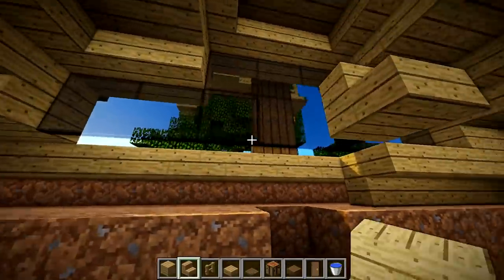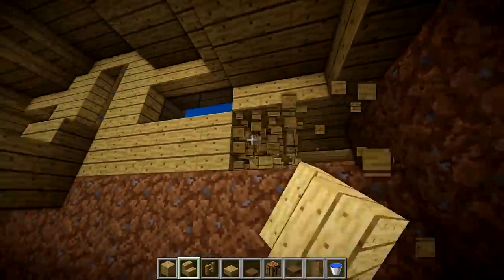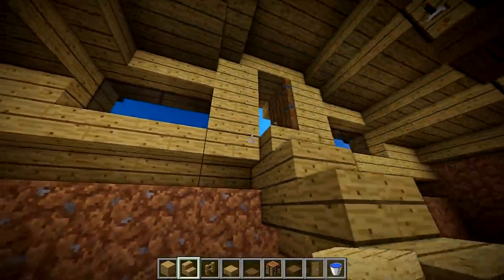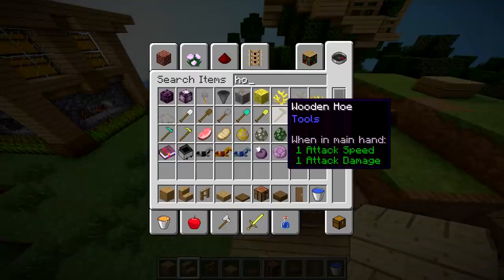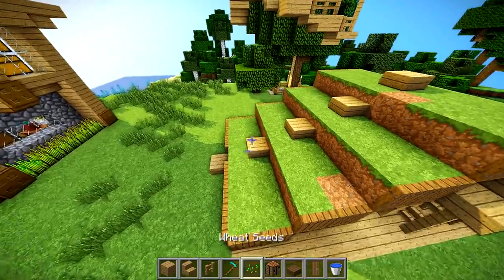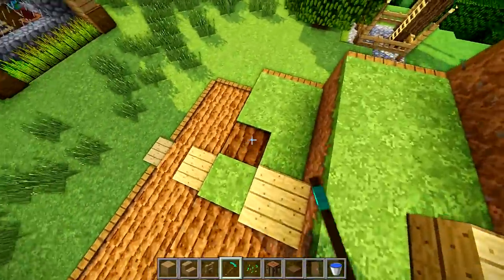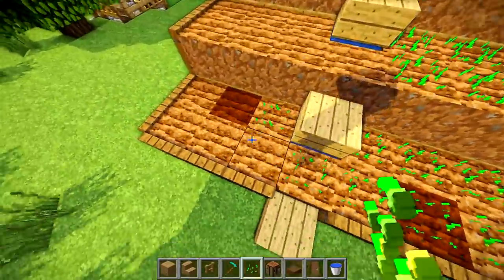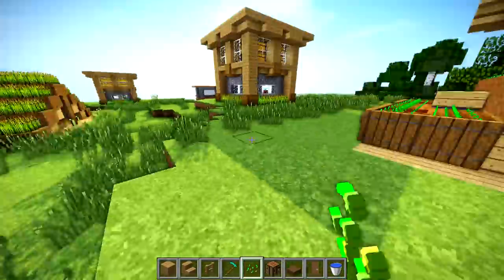These blocks here are actually going to be upside-down stairs, not planks — sorry about that. Now for the farm: take something to till your soil, and whatever crop you choose to plant is up to you, although I think wheat looks the best aesthetically. Plant your wheat on top of your house and you'll end up with a farm. Just make a hoe, till it, break some grass to get seeds.